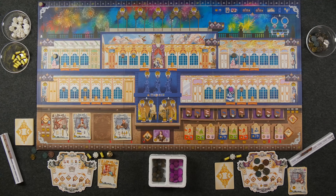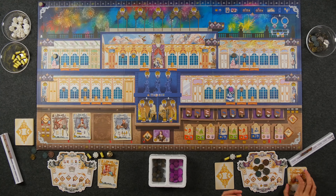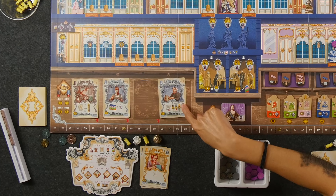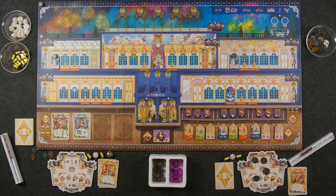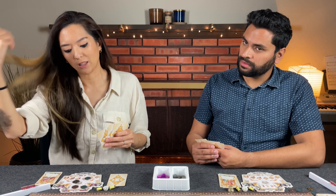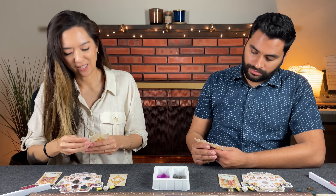Monique plays her gold card to hire the silver employee that helps with deck thinning (deputing). It costs three coins. She reflects that she's never really culled her hand much before but thinks it might be important this game.